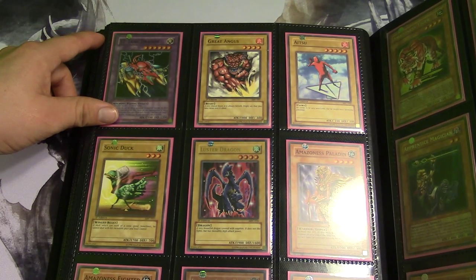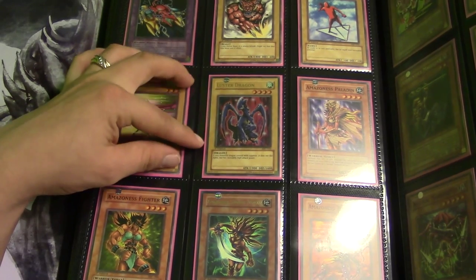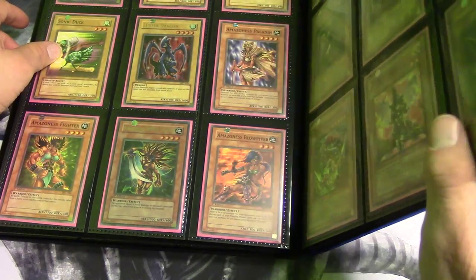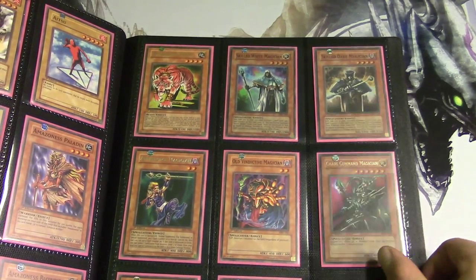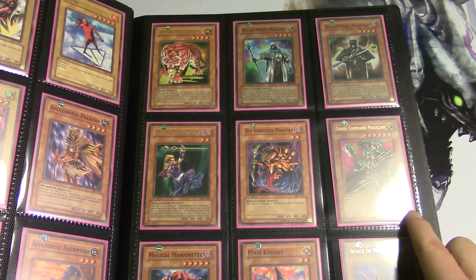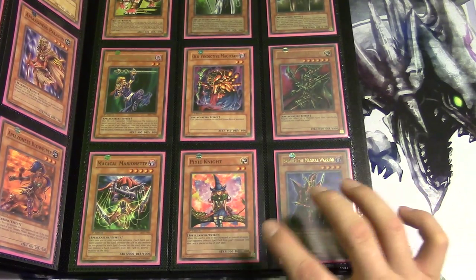All the fusion cards are kind of useless but they look cool. We have Great Angus — I always want to say Anus. We have Sonic Duck, Luster Dragon — awesome card, 1900 attack points four-star monster. Amazoness Paladin, Amazoness Fighter, Amazoness Swords Woman, and Amazoness Blowpiper. Then we have Amazoness Tiger, Skilled White Magician, Skilled Dark Magician.